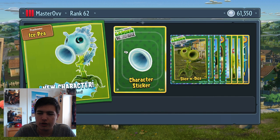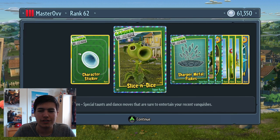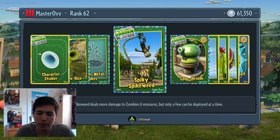Looks like we've got a brand new couple of things. We've got the Final Pea Shooter - the Ice Pea Shooter has been unlocked, which is cool. We're really getting all these characters now. Slice and Dice is a super rare gesture - he does that slice and dice thing. Sharper Metal Flakes means more damage for the Metal Petal, which is good because it's not that damaging. A brand new Spike Weed - it deals more damage through zombies but can only be deployed a few times, so less deployed but more powerful.